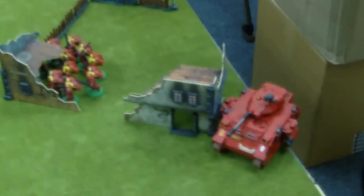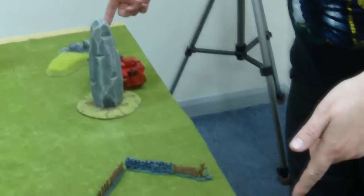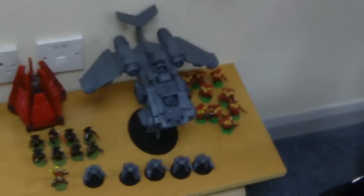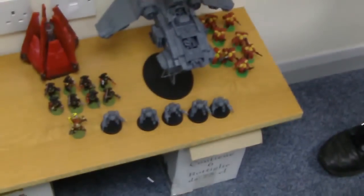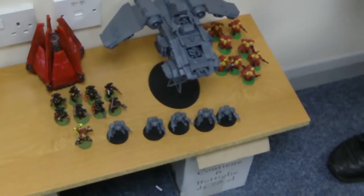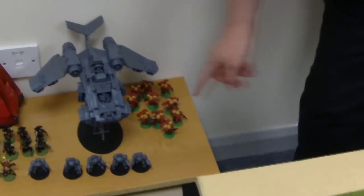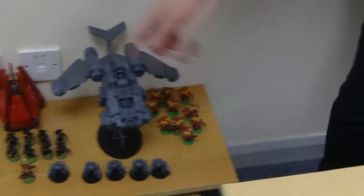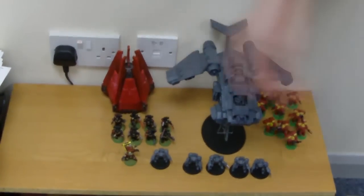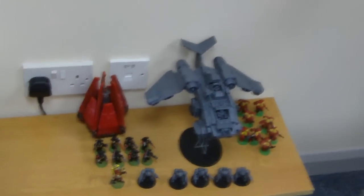Another 19-man Crusader Squad with the Emperor's Champion, and 2 Reserve Landspeeders. Blood Angels have a 10-man Assault Squad, basic. 2 Predators with Autocannons and Lascannon Sponsons in Reserve. In Reserve there's also a Stormraven with Hurricane Bolters, Twin-Linked Multi-melta and Twin-Linked Lascannon. A 5-man Assault Terminator squad with Lightning Claws, another 10-man Assault Squad with 2 Melta Guns and a Power Fist Sergeant, and an 8-man Death Company led by a Reclusiarch in a Drop Pod. The Drop Pod has the Deathwind Launcher.